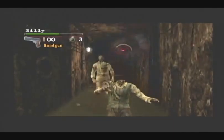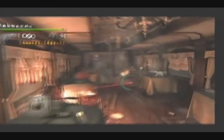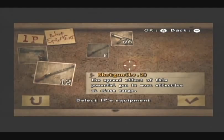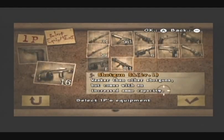Most enemies have a critical hit point that can be exploited for maximum damage, and mastering this is a must if you want to do well in the game. Along the way you'll find new weapons such as submachine guns, magnums, and rocket launchers to help you on your journey for survival, which you keep after the mission is over. These new weapons then become available for selection as an optional weapon for further missions.